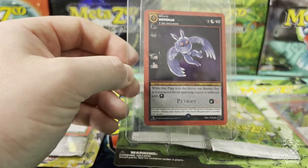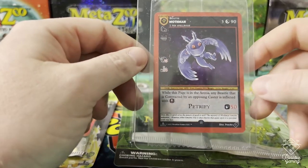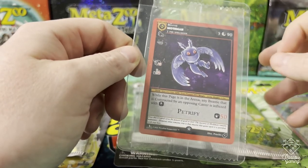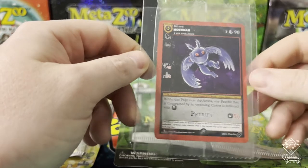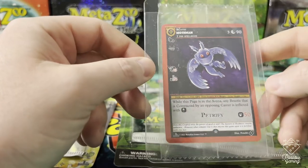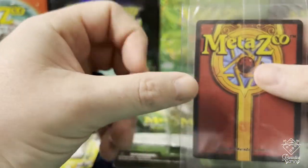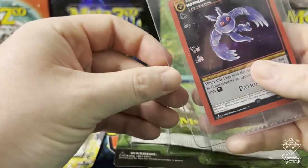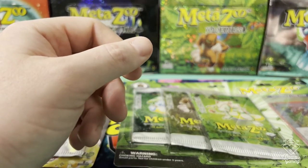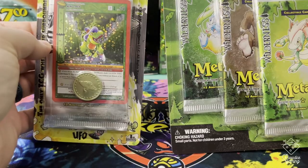On eBay, the blister pack is going for like $70 plus dollars, which is crazy. I understand it's the first edition Cryptid Nation set, but still, that's a lot for one blister pack. So I just looked for the promo by itself, which is what I really needed. Somebody was selling it for $15 so I jumped on it - it looks pretty clean, good card. $15 over $70 beats it every day. Let's go ahead and open up the rest of this stuff and see what we get.